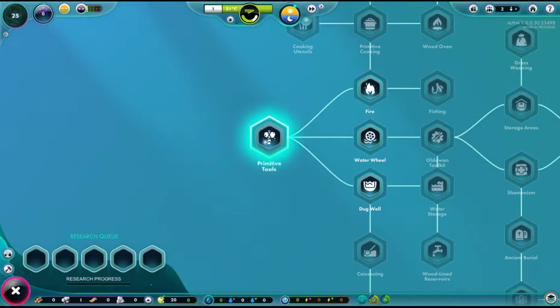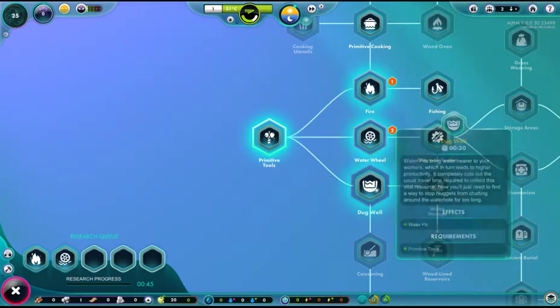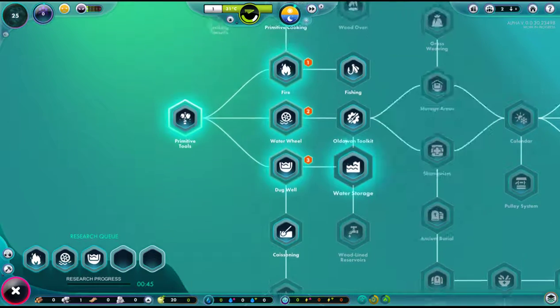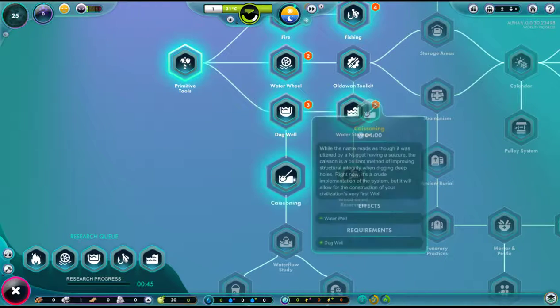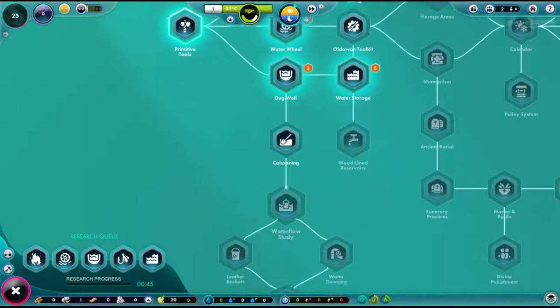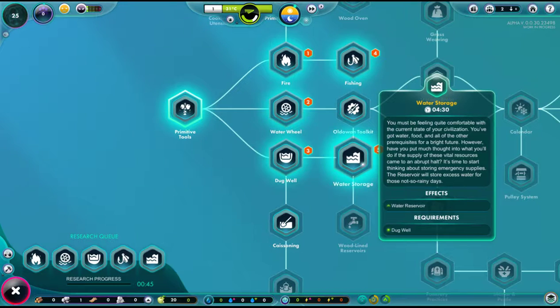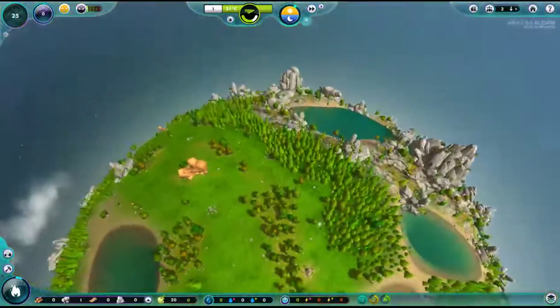This very fancy research panel — I wonder if we can do all three at once. I smell progress! And then they'll do them in order. We want fishing and water storage. Oh, I can only do five at a time.